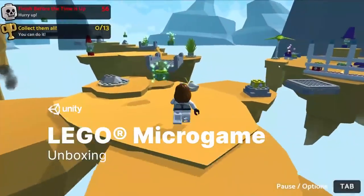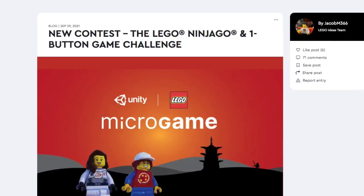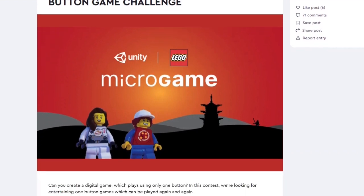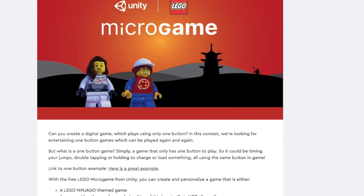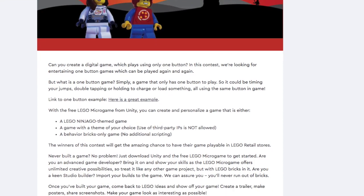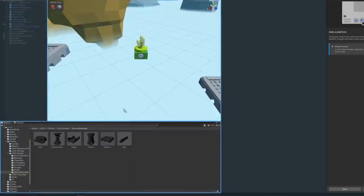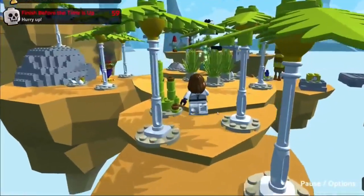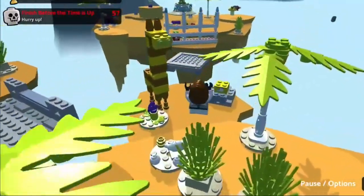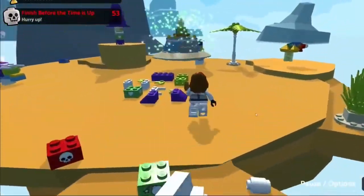First things first, we have a LEGO micro game competition. What this is, is LEGO wants fans to design a one-button game. This whole game has to function with just one button — it can't be too complicated, and anybody can make this because they give you the tools. It's basically like a very beginner game maker. You can click their link and they give you all the tools and models to use, and you can be creative and start designing your own game.